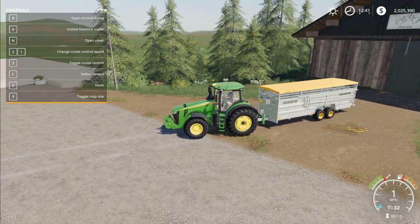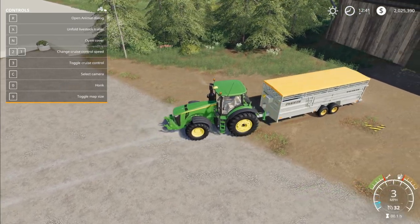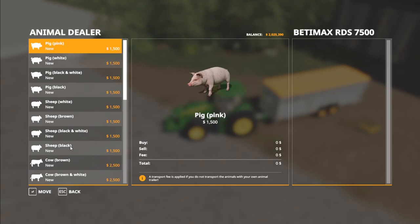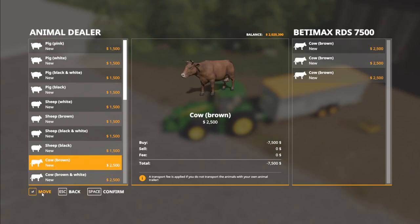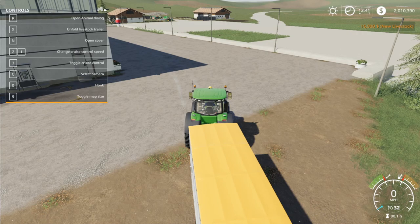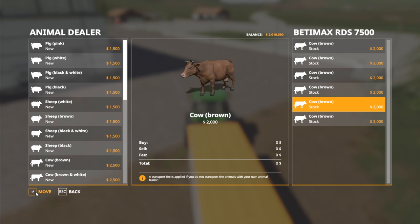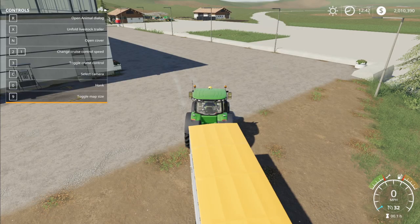You can see on the F1 help screen it says R to open animal dialog because I'm backed into the animal area. If I pull out it goes away; if I back up into it, I can hit R and transfer cows over. Going down to the cows, it'll tell me when the livestock trailer is full — I can only hold six. As you can see, there's no transport fee this way. If you wanted to sell cows, they do sell for $500 less, but there's no fee to sell them that way either. At any point, if you want to reset, just hit back and it'll be as if nothing happened.